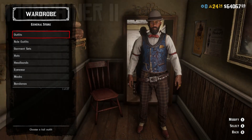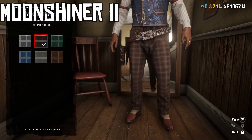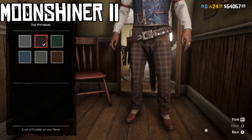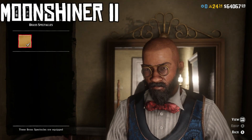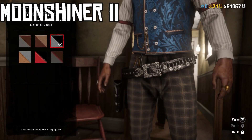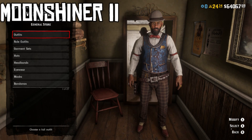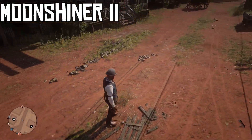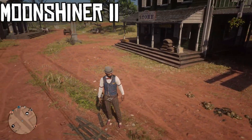Here we have the second Moonshiner outfit. For this one we're going to be using the Pittsburgh top with the blue vest, and we're also going to use the Pittsburgh bottoms — the second variant, for the sort of brown, green, and red look with the matching reddish-brown shoes. For the hat, we're using a gray variant of the bowler hat. For eyewear, we're adding the brass spectacles, which can be purchased from Madame Nazar. We're going to put the Carthage ring on the left hand and the Tiringham ring on the right hand. For weapon equipment, we're once again using the silver and black Levens gun belt.